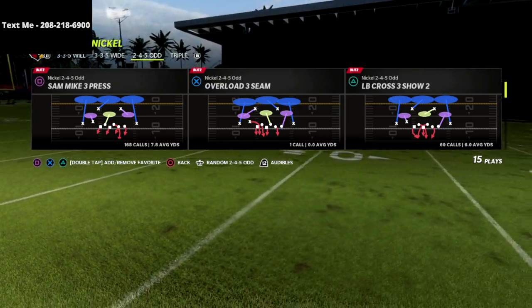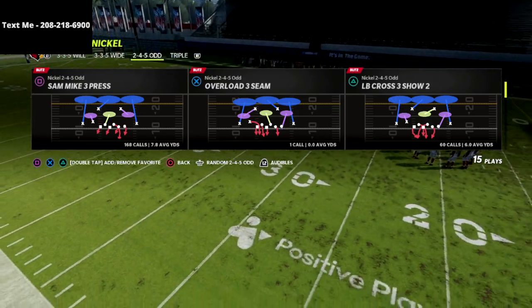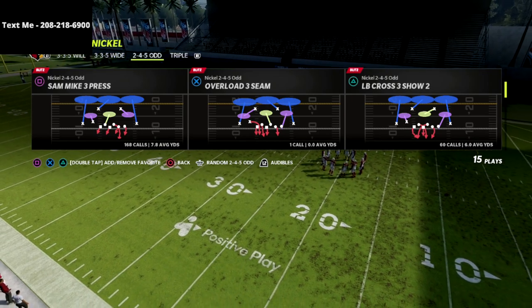The Nickel 2-4-5 Odd I think can give you some of the greatest pressure concepts in Madden right now.